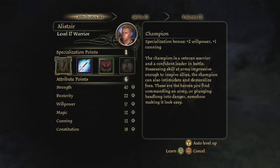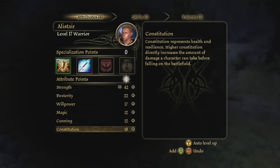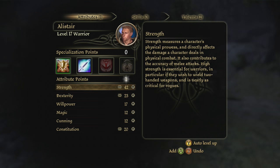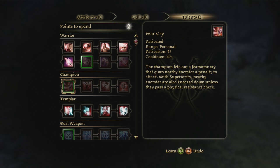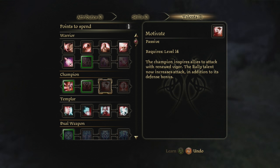Just Alistair's left and we're gonna give him Champion. Strength, Constitution, Dexterity, and Strength again. Champion - Fearsome Cry gives nearby enemies a penalty to attack. Oh, that's cool! And Presence inspires nearby allies, giving them bonuses to attack and defense. Okay.